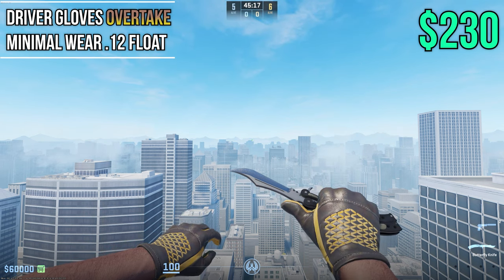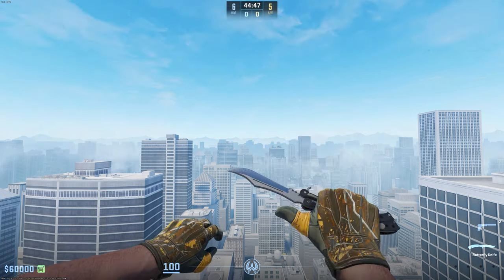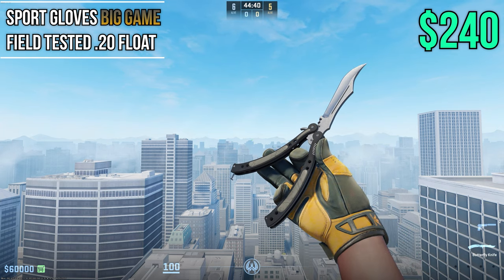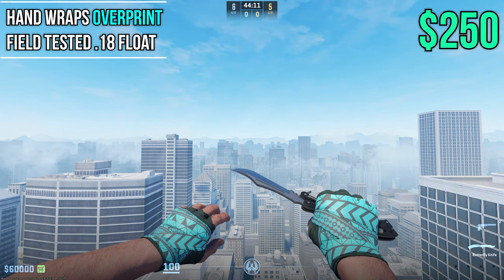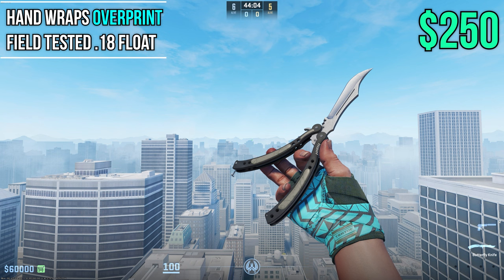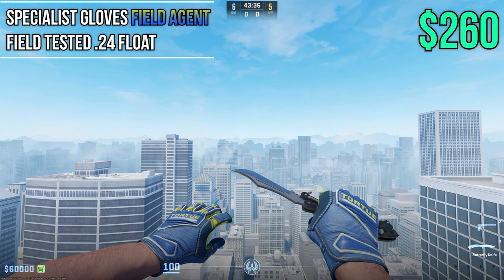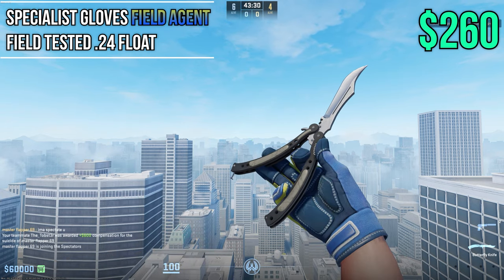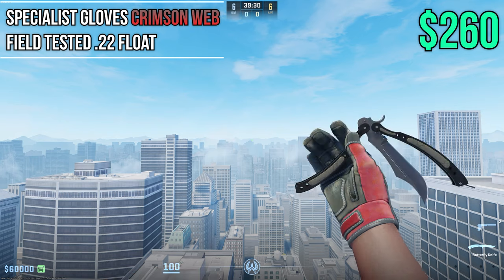Making a return are the Overtakes in Min Wear at 0.12 at $230 — I love these gloves and wanted to include them in better wear so you can get a nearly flawless pair. The first sports glove on our list is Big Games at Field Tested 0.20 wear at about $240 — these look really good with the Tiger Tooth, so try combining those. One of my favorites are Overprints at Field Tested 0.18 at about $250 — the color is so vibrant and they look amazing. The Field Agents at Field Tested 0.24 sit at about $260 — also known as the Ikea gloves. If you're looking for red gloves, check out Crimson Webs at $260 in 0.22 — pattern based and nice budget red gloves.